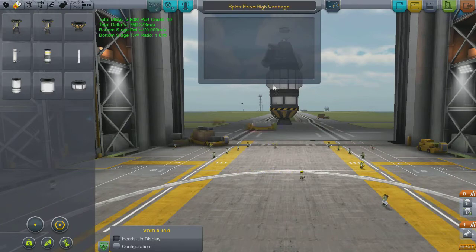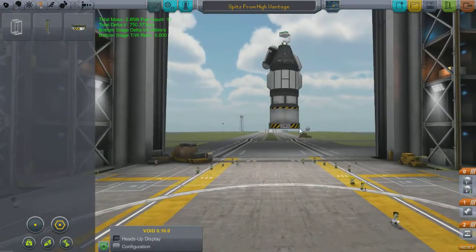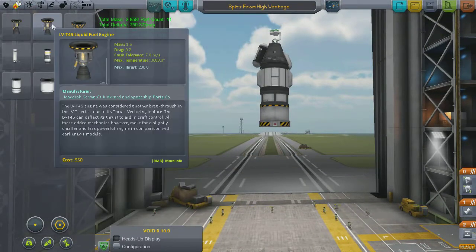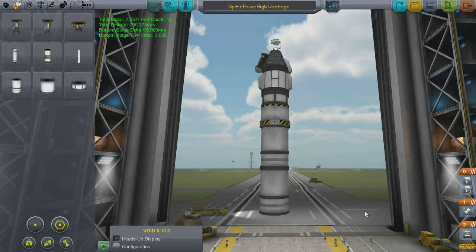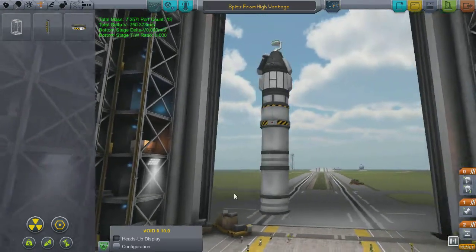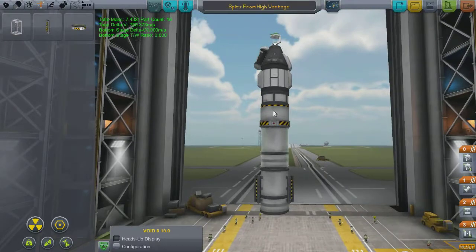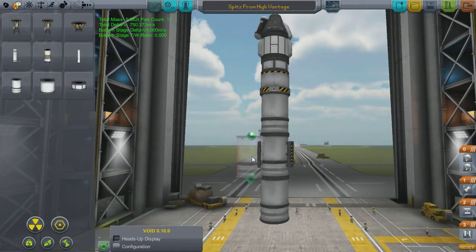We're going to name this ship 'Spitz from a High Vantage' — it just seemed like the right sort of name. Our plan today is just to test out this ScanSat. I haven't really used it properly before, and I feel it would be nice to have a full working knowledge of how it works before I send it out to Minmus, as I mentioned last time.